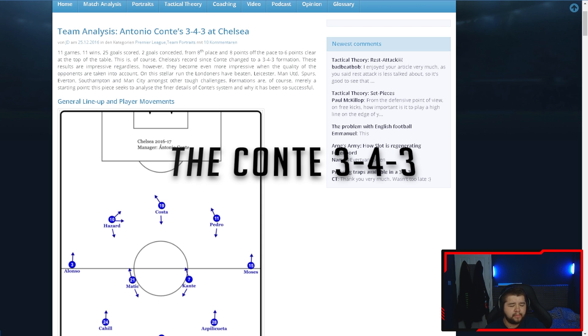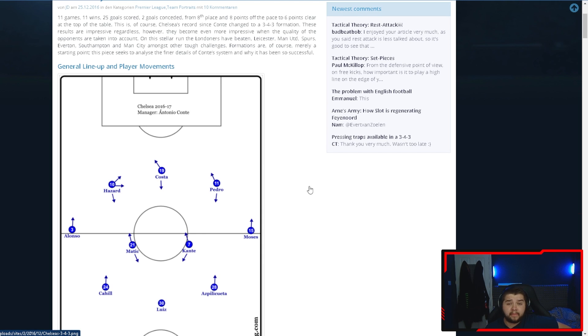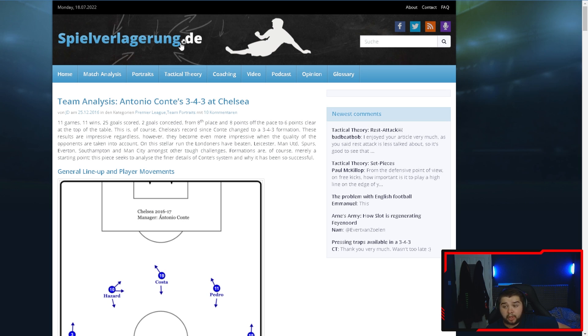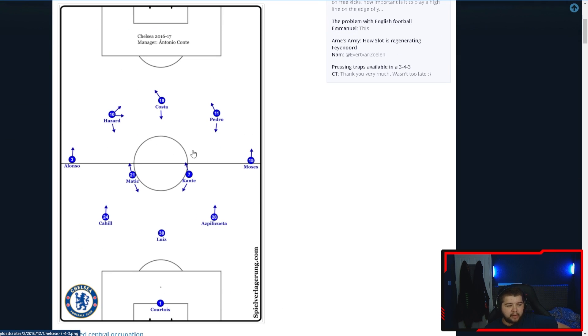Let's have a little talk about Conte's system - the 3-4-3 he played at Chelsea. I'll break it down briefly because I like to talk about it in the 2D section of the video. This is a general picture of how it lines up. The centre-backs are happy to push up, apart from the central one. You've got Kante and Matic - they do go forward. In Conte's tactics, what he likes - I call it a diamond - he likes four players to be together on the wide areas. Kante gets back and defends alongside Matic, but also gets forward, and they form what I call diamonds on each side. Diego Costa, whoever your striker is, is going to be the main goal scorer.